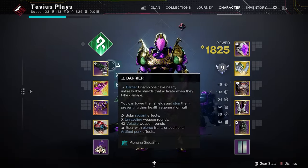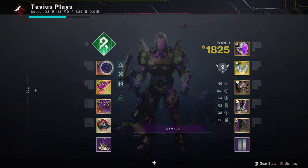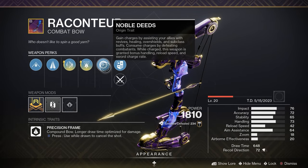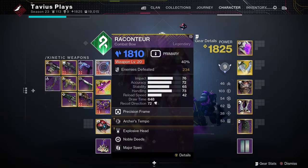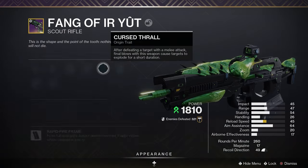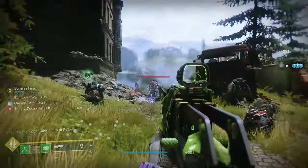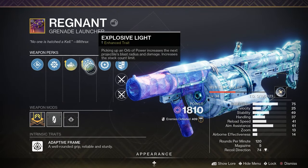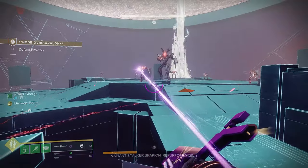Now for kinetic and heavy weapons, I like Season of Defiance weapons partially because of the origin trait Noble Deeds, which grants these weapons increased handling and reload speed when you assist allies with overshields and healing. In my kinetic slot I have a bow with Archer's Tempo and Explosive Head since I want some decent long range weapon. Or you can go for something strand like the Crotus End scout to take advantage of the origin trait's cursed roll — after a melee kill, kills with this weapon make targets explode. And for my heavy I'm using the Regnant grenade launcher with Auto-Loading Holster and Explosive Light. But honestly there are so many other great options like the Apex Predator rockets from Last Wish; it's totally up to your preference.